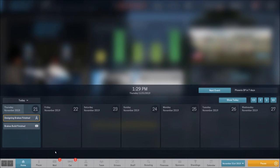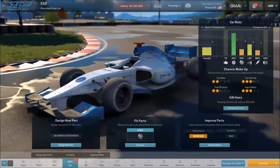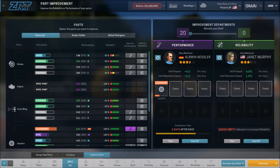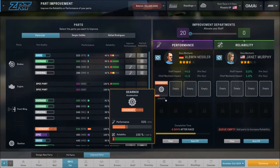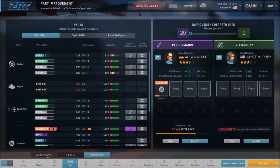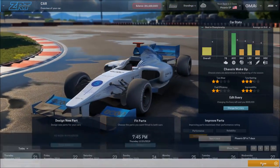Our brakes are done. Let's take a quick look at those — they are now at 375. We're not going to fit those, but let's see how they compare. We went from 335 to 375. Right now we're focused on the gearbox as high as we can get it. We will be using this part in the next race; I've already got its reliability up to 100%. That puts us at 525, which moves us up another position to fourth.